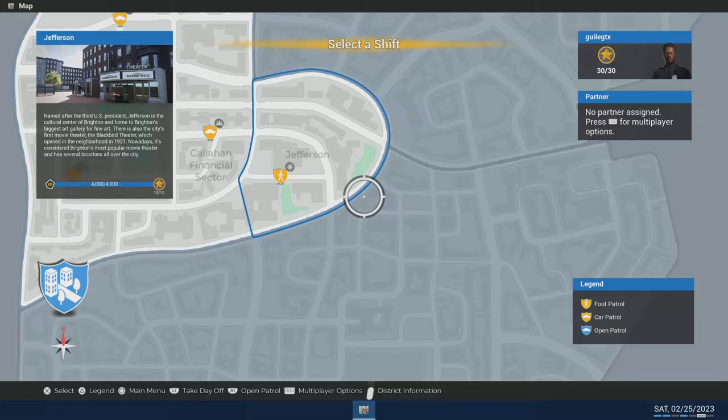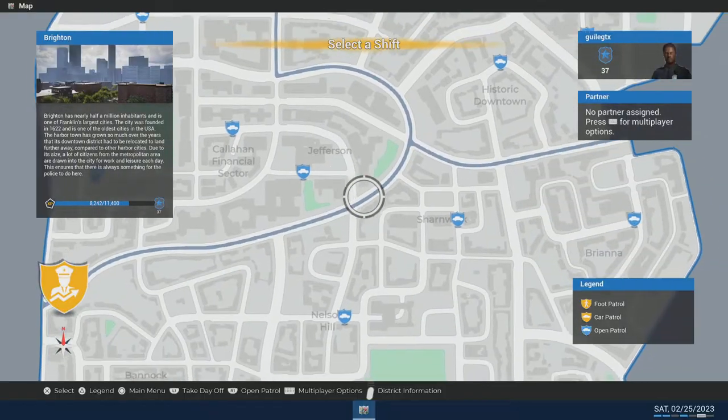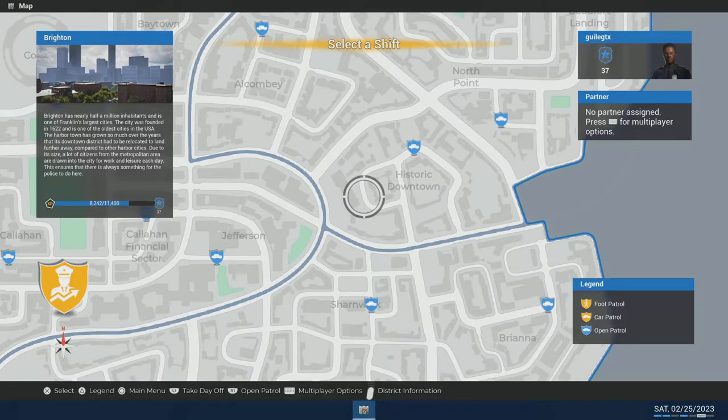Once you unlock all your districts you'll be able to do open map patrol. Press R1 on PS5 or RB on Xbox to access open patrol. In the upper right corner you can see your level — I'm at 37, and to reach level 38 I need to reach 11,400 XP points.